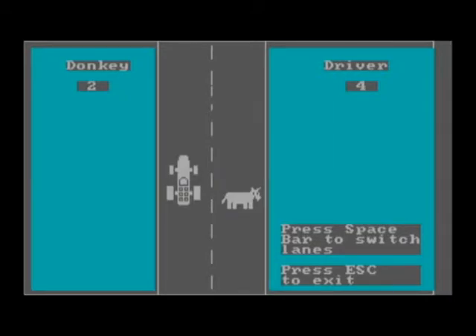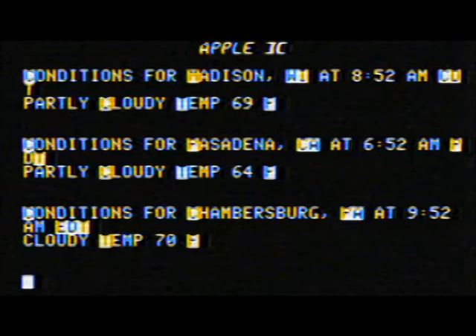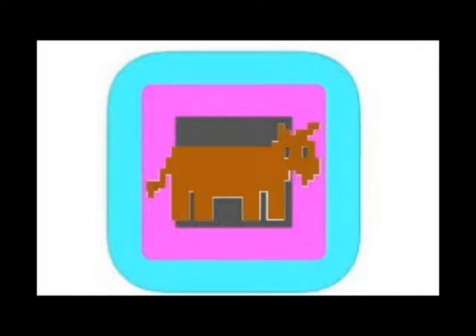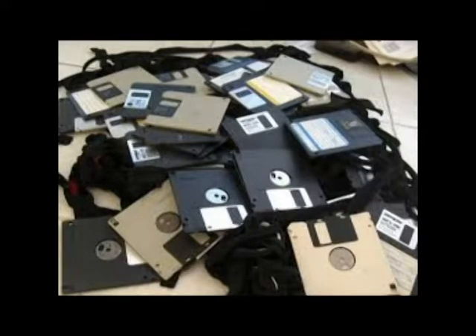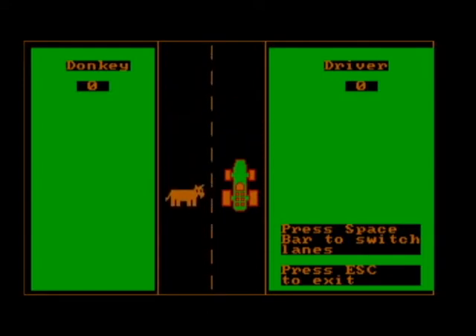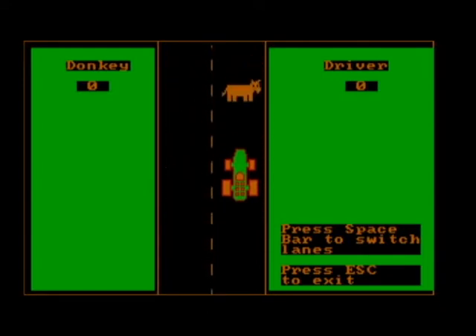Now, I'm not one to be pedantic, but does this look like brown to you? Either Apple doesn't understand color — which is entirely possible, as this is what they think white looks like — or perhaps there is another copy of the game, an original copy that has a brown donkey instead of a gray one like we have here. So I looked through my disks and online, and I cannot find a version of Donkey.bas that includes a brown donkey. So I made one. Basically what I did is I changed the color palette to a brown, red, and green one, making the donkey brown.